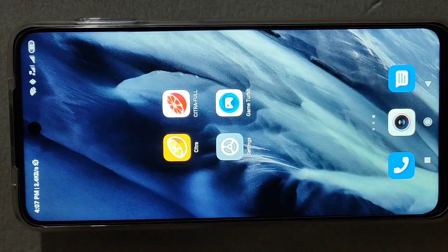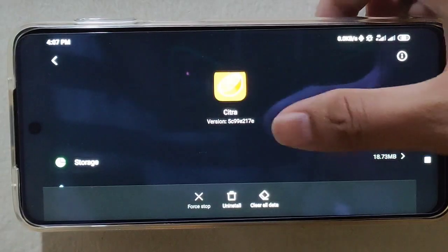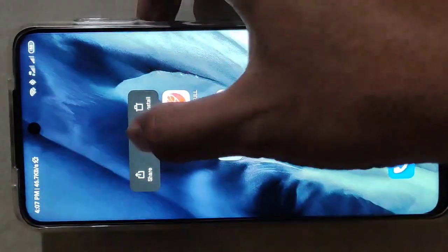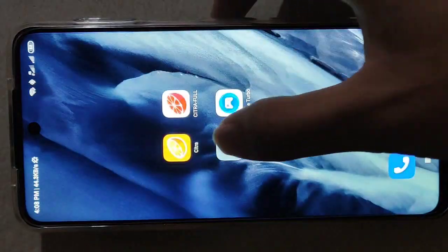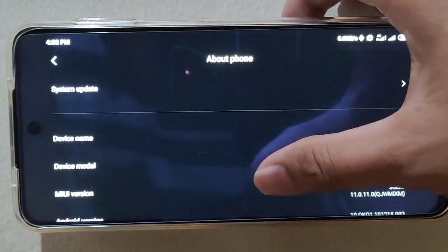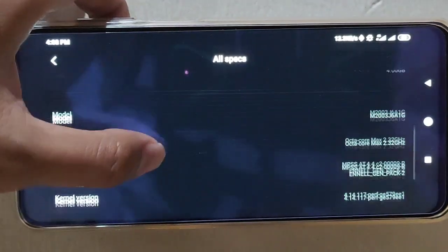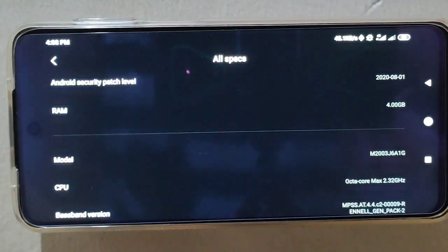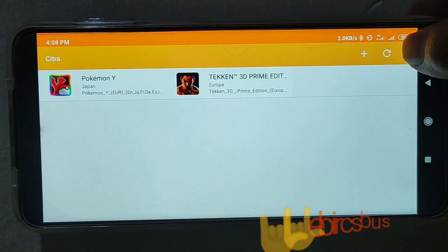Hello guys, welcome to Mobile Tech. This video is all about two Citra emulators. First is Citra MMJ — this is the latest build of Citra MMJ. The second one is Citra Full, which is like the paid version of the official Citra. By the way, I'm using a Xiaomi Redmi Note 9s with Snapdragon 720G and 4GB RAM.